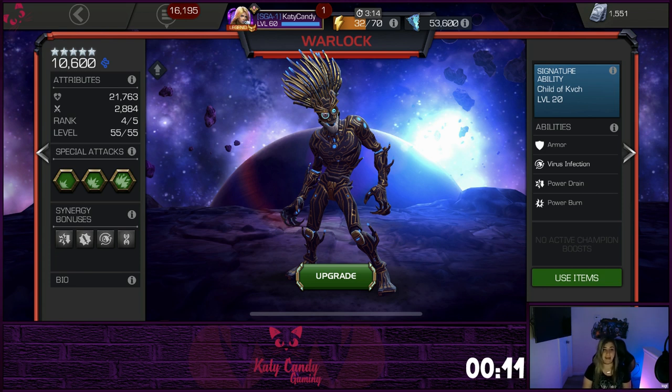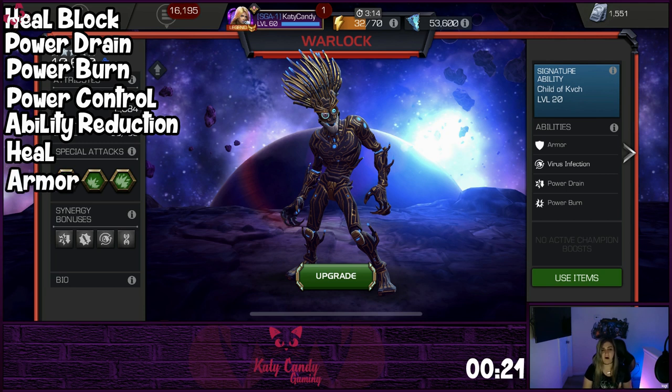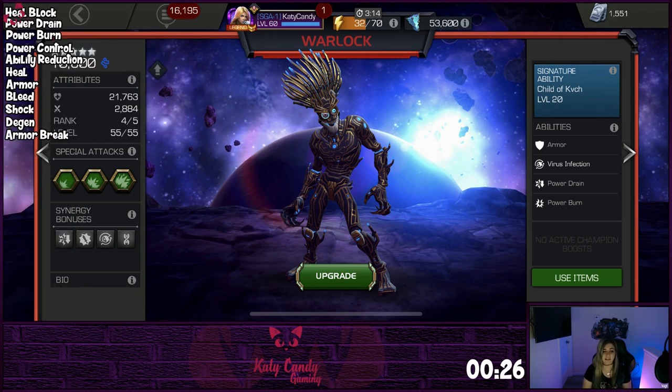Speaking of utility, he can heal block all opponents, power drain, power burn, power control, and provide offensive ability accuracy reduction. He can heal himself, has an armor buff, and can cause bleed, shock, degen, and armor break to your opponent. He can do a lot of things well, but only his heal block is superior to other champs.